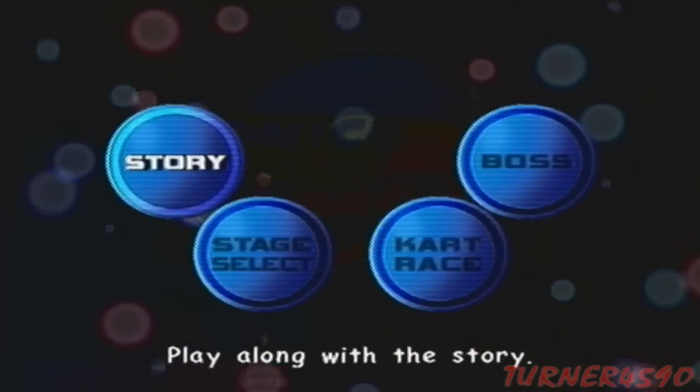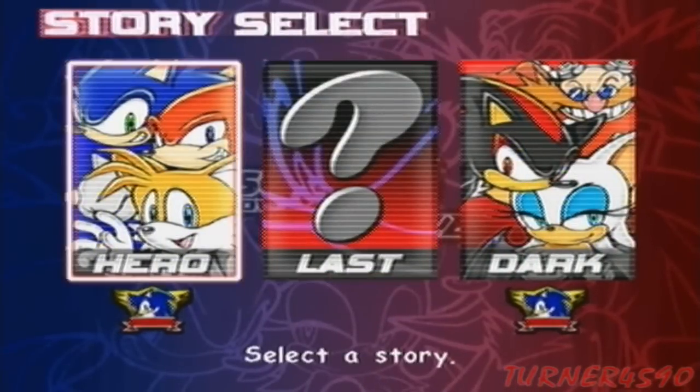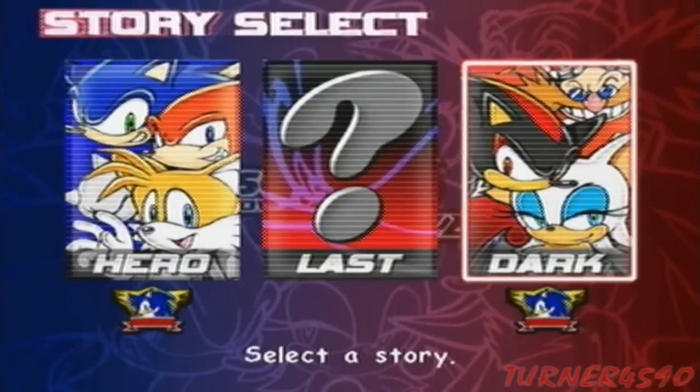You have to finish Chao Garden — you have to 100% the Chao Garden, and once you do, you unlock Last Story. Just kidding, you don't have to 100% the Chao Garden. Anyway, once you complete Hero and Dark, you unlock Last.